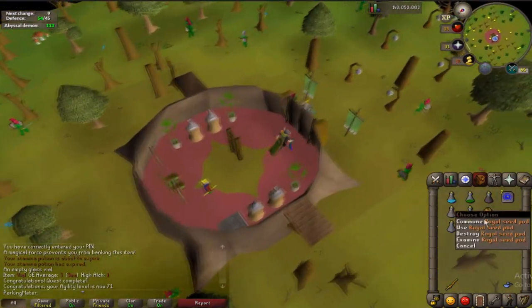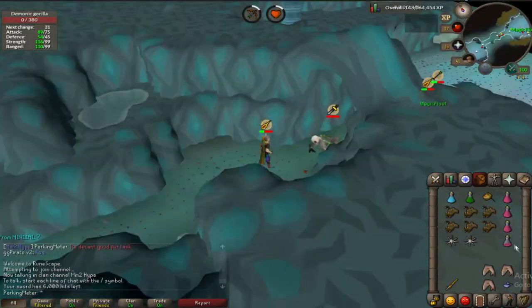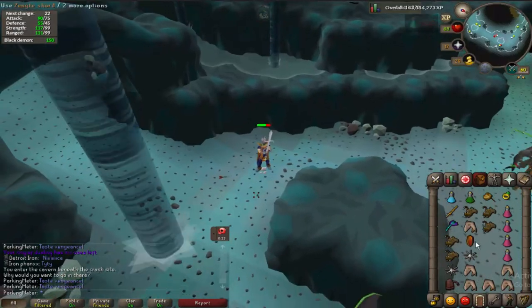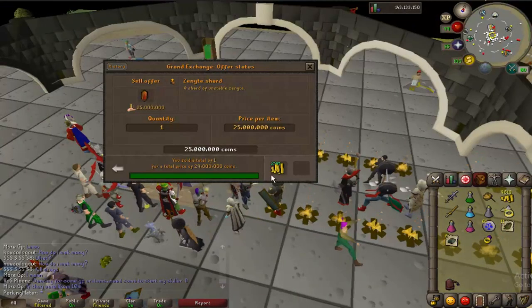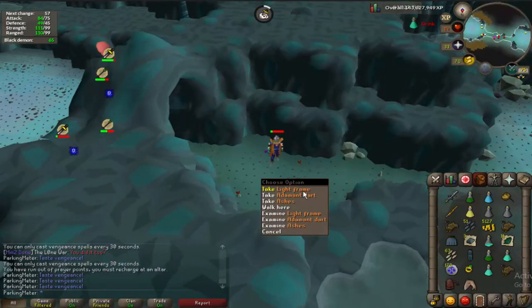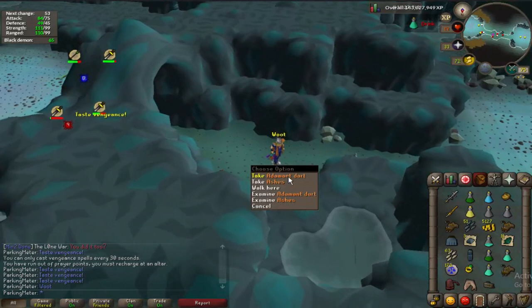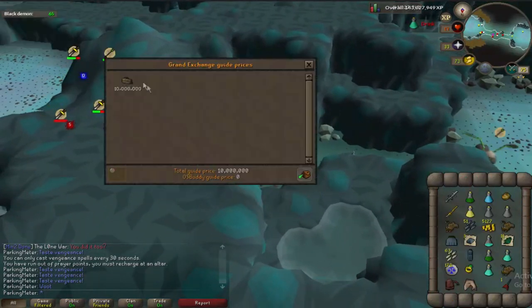After the quest I went to kill some demonic gorillas, which were released after the quest, and I happened to get a Zenyte shard — or however you pronounce it. I sold it for 29 mil, which is really good because they're currently like 12 mil. Soon after that I got a light frame and I thought I made absolute bank, but it's worth like 600k when it says it's 10 mil, so yeah.